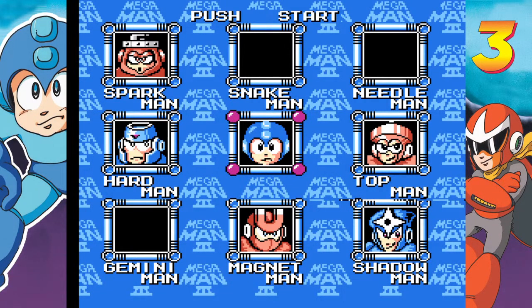Hey guys, welcome back to another episode of Let's Play Mega Man 3. Last time we took out Needle Man, and in case you were wondering what Needle's power is strong against — that would be Snake Man. Snake Man is strong against Gemini Man, and Gemini Man is strong against Needle Man. We're just in a loop.